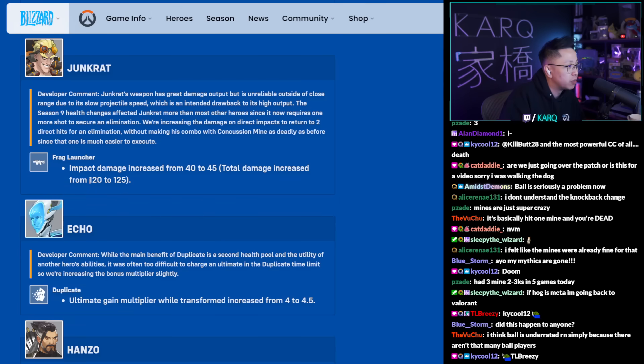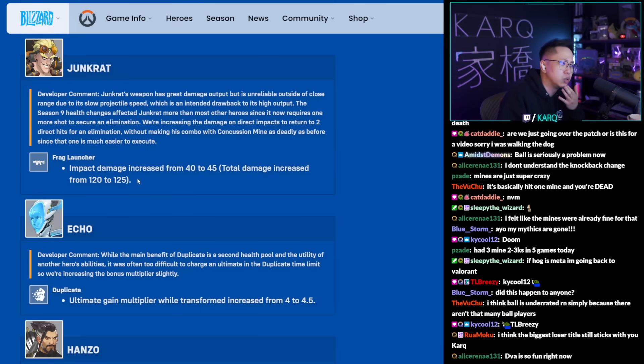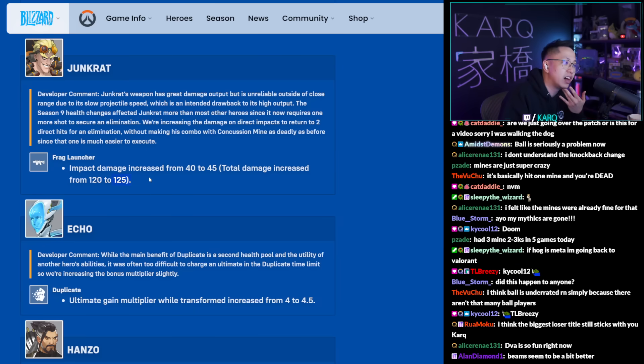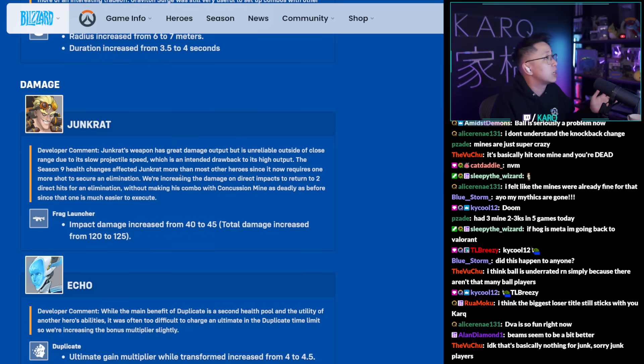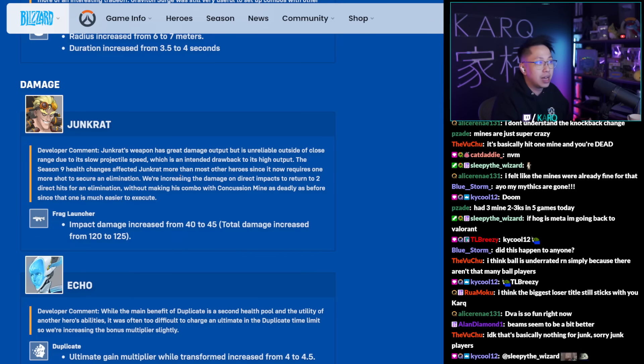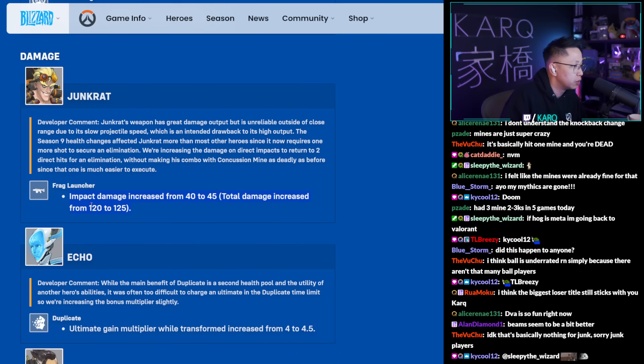Junkrat gets a frag launcher damage buff from 120 to 125. This means you can now two-shot people back-to-back, though 125 plus 120 mine damage still won't one-combo kill at full health. It's a decent buff — only five damage but enough to change breakpoints. This will probably hurt lower-rank players more who stand in the same area and take two consecutive nades, but in high-level play it might not change much.